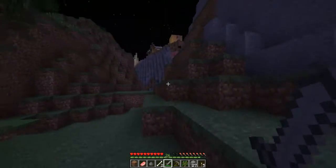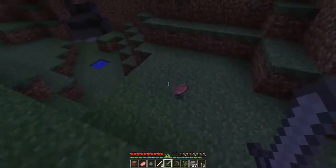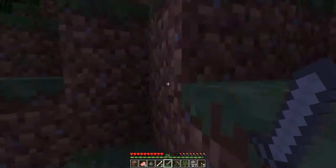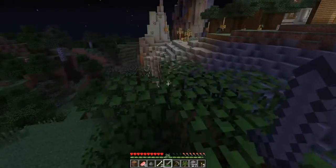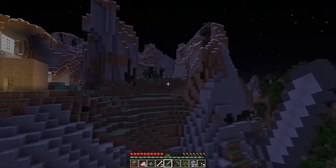Even though we could take the coal with us and we don't lose stuff when we die, I still kind of want to have a supply stashed away in case something does happen. So we'll go ahead up here and kind of scout the area from atop this tree. There's a skeleton next to our house — we probably need to light this area up.